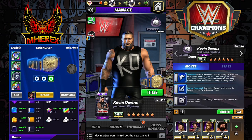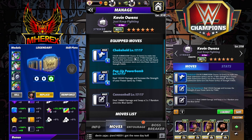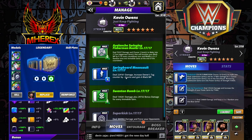First moveset we're going to see: Chokehold, 8 MP sub - choose 10 gems to make into black submission gems, do 171,000 for three turns, remaining turn into power gems of 53,000. Pop a Powerbomb, 8 MP blue - deal 135k damage, increase the strength of your power gems by 71k. Cannonball - deal 134k damage and swap a 3x7 random area into blue gems. Random area is worth noting. One move we won't see because it needs to be in a tag match - a 6 MP springboard moonsault: deal 224k damage, increase owner's tag counter by three turns, and gain 6 black MP.